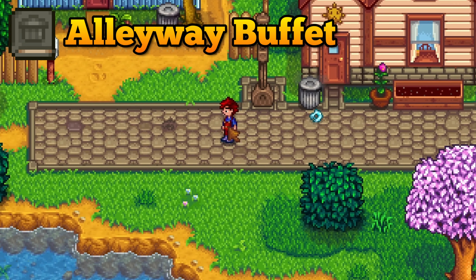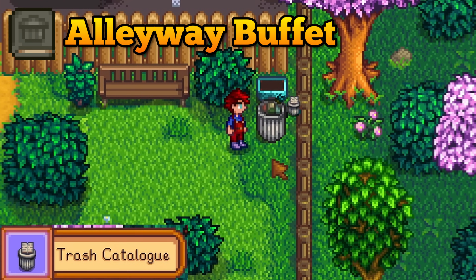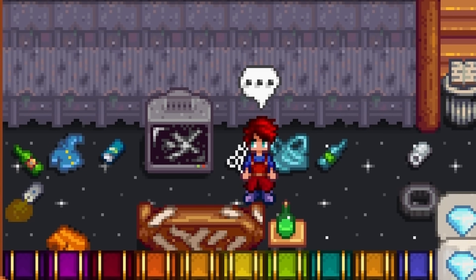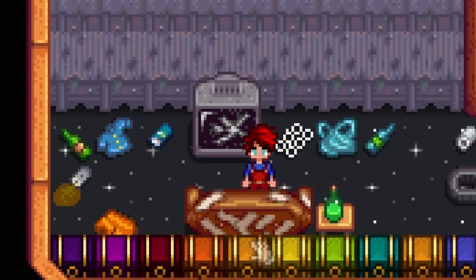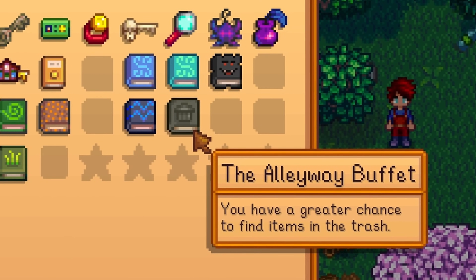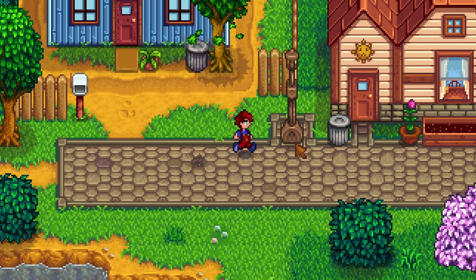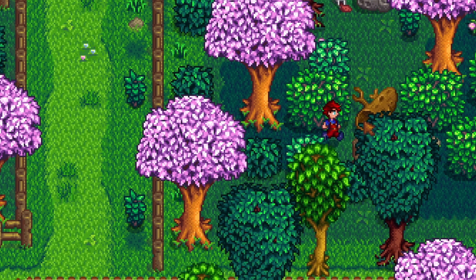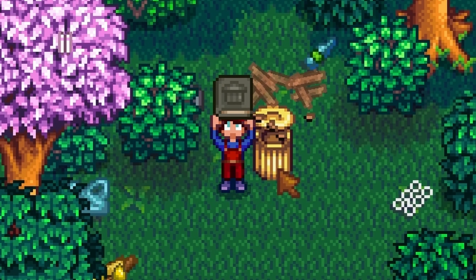Trash is not trash anymore. There is a secret item that can be obtained from digging in the trash called the Trash Almanac, with some very interesting decorative pieces. Since you will be digging through trash so often, get the Alleyway Buffet — a book that increases the likelihood of getting loot from trash cans. Get this by going through a hidden path and clicking on the golden trash can.